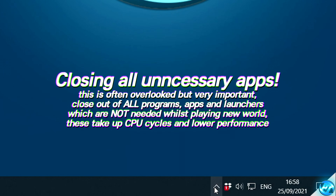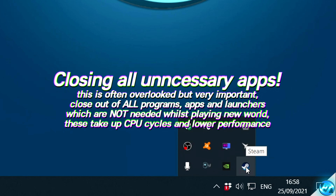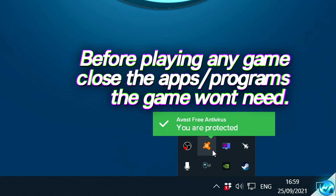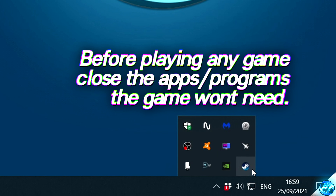Take yourself to the bottom right-hand side to your task icon tray, open it up and start closing out any and all programs you know you won't need while playing. If you have excess web browser windows open, close them. If you have game launchers open for games you're not playing, close those extra launchers.